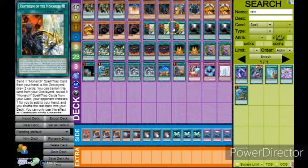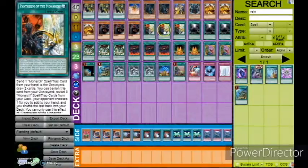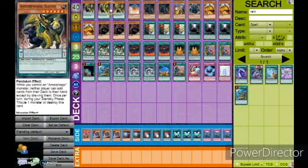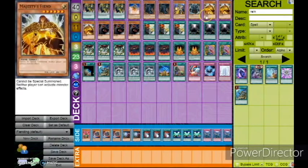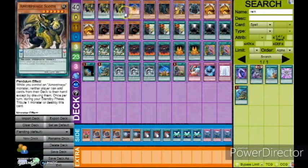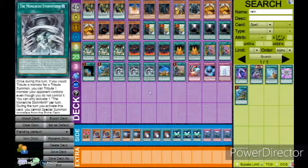Really, Domain is in this deck just as something to pitch to Pantheism. Most of the time your Pantheism is going to grab you March, because March plus Vanity's Fiend or Sloth is much better than really anything else. Domain plus Majesty's Fiend is obviously really good, but Domain plus Vanity's Fiend doesn't do anything, and Domain plus Sloth doesn't really do anything either. So the rest of this deck is just ratios.